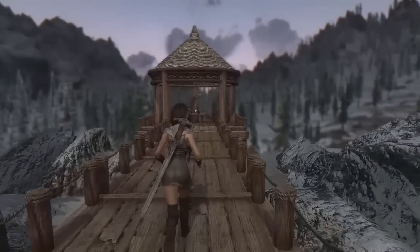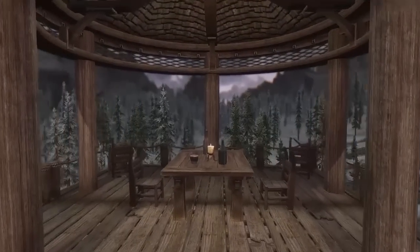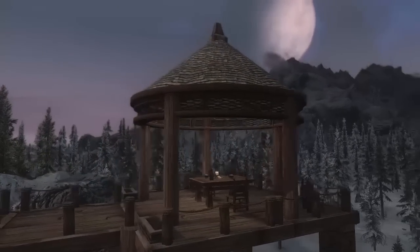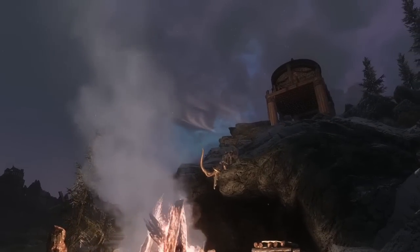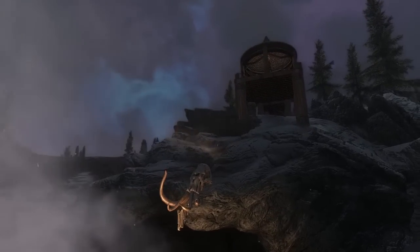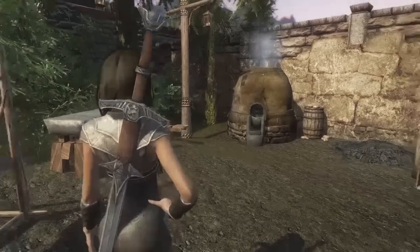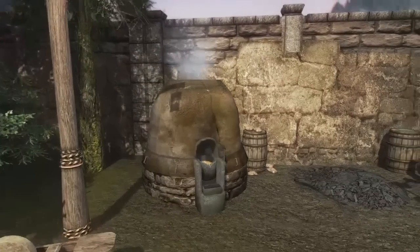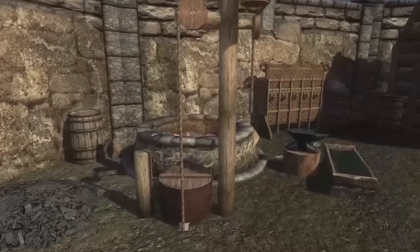Going all the way to the end of this platform, we have a gazebo hovering over the giant scout. Closer towards the actual Heljarchen Estate you'll notice that the smithing area has been given many additions, including more storage space, a forge and a tanning rack.